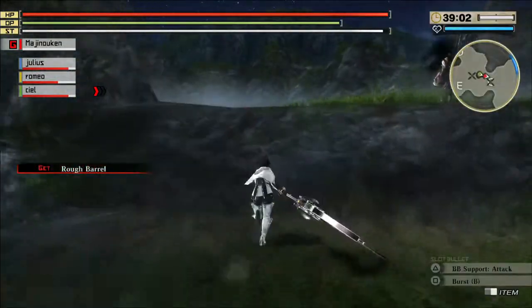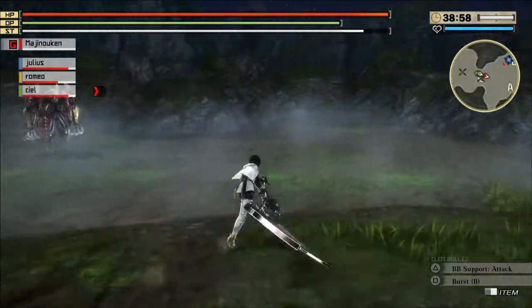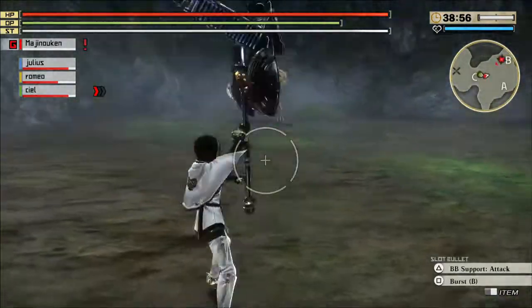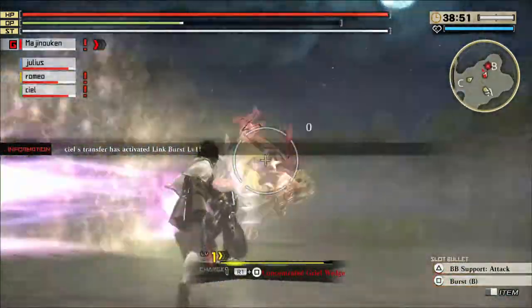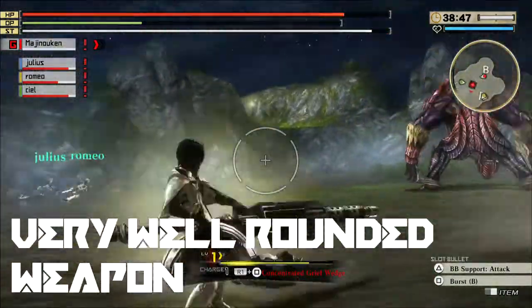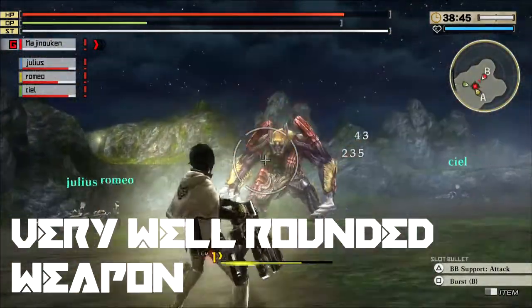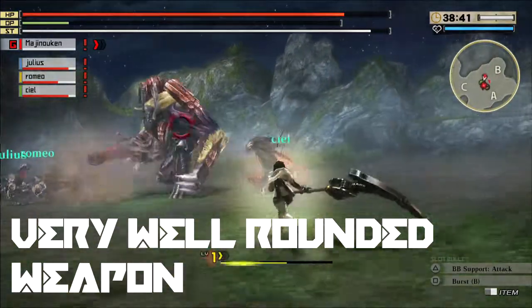There's actually another perk with this weapon. If you're doing a bunch of aerial attacks, with other weapons you can only have three attacks, but with the Variant Scythe you can have three midair square attacks and then finish it off with triangle to slash them back onto the ground. I actually find that quite unique.